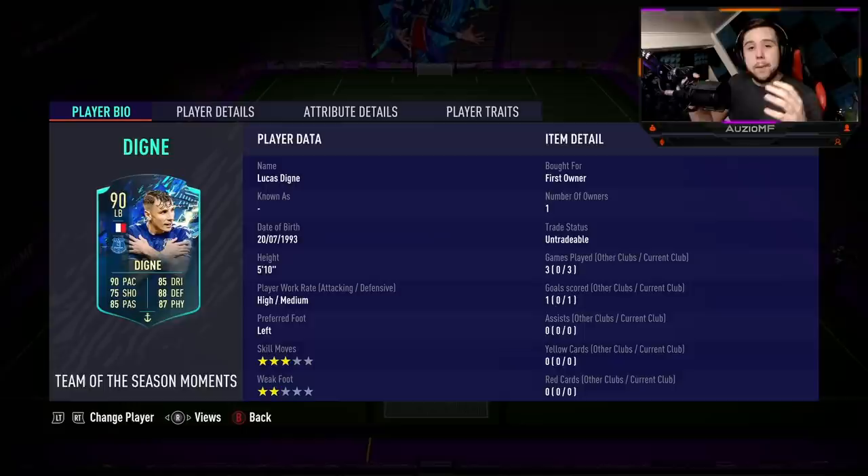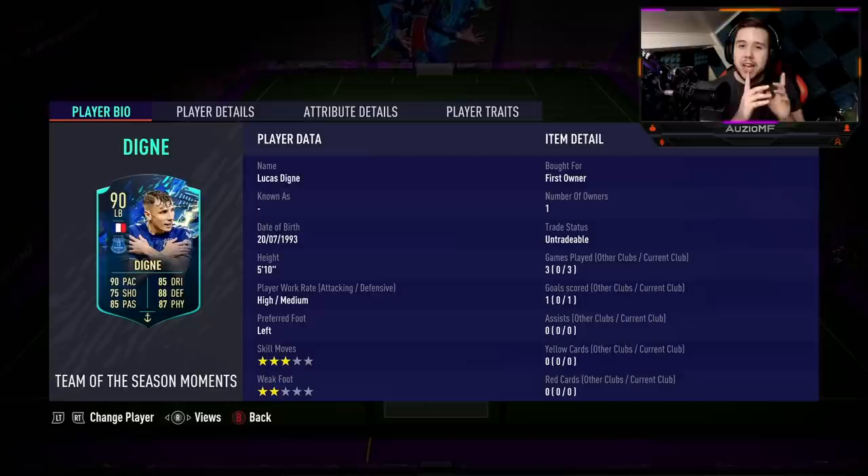So it is time to review. We ended up playing three games with Digne — we scored a single goal which came off a penalty, and we won't talk about the other penalty. This Digne card: if you're going to use him in a fullback position, use him as a very defensive fullback. Don't use him as a fullback going forward a lot — he's no Alphonso Davies or Acuna where those players feel really good on the ball and have skill moves to beat players 1v1. With only 3-star skill moves and not feeling great on the ball, it's going to be a struggle going forward.